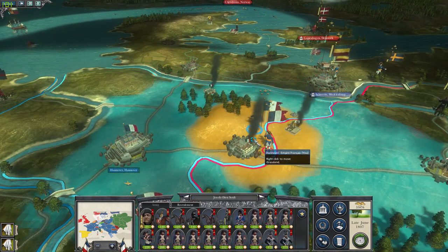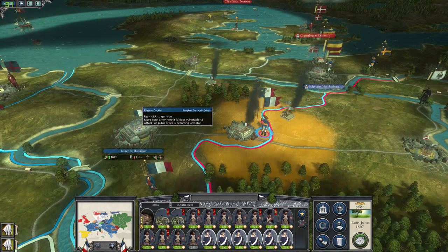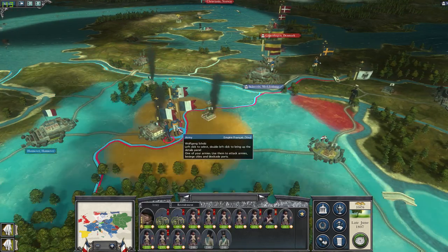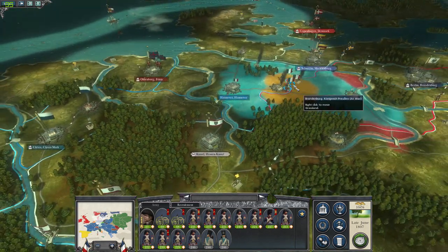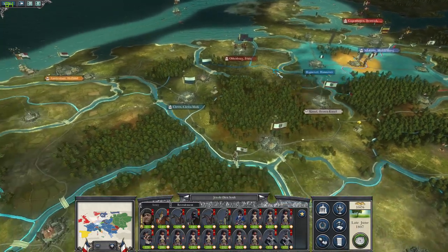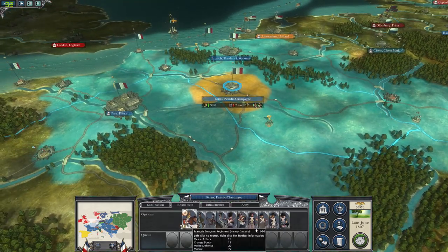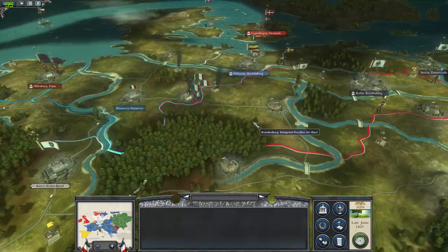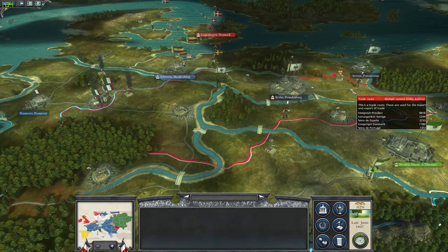We're gonna take all of these Landwehr and station them to protect this, and take these two and embed them in this army. This army would need some cavalry - so let's recruit some cavalry for them: some dragoons and some hussars. That will hurry their way up here.